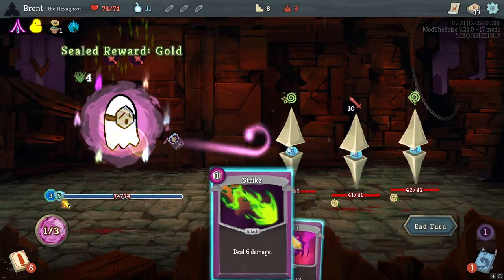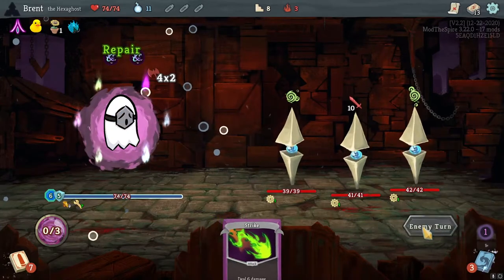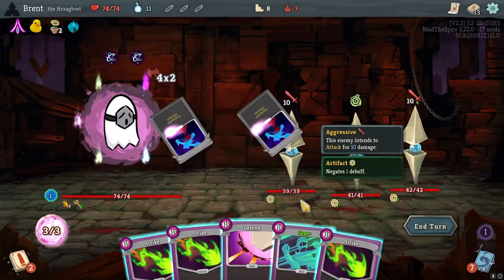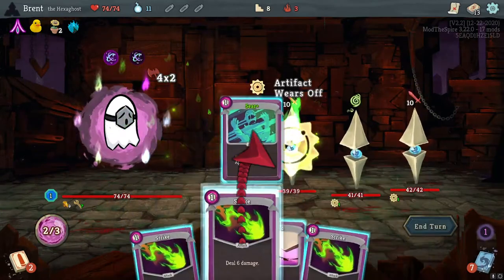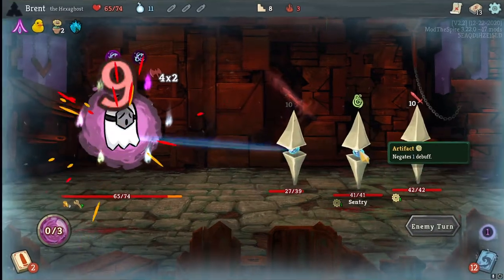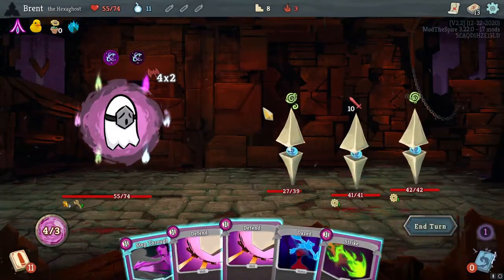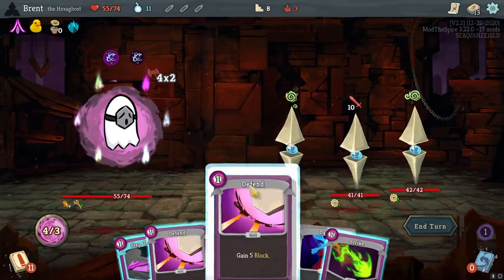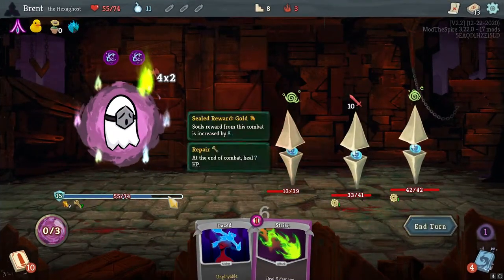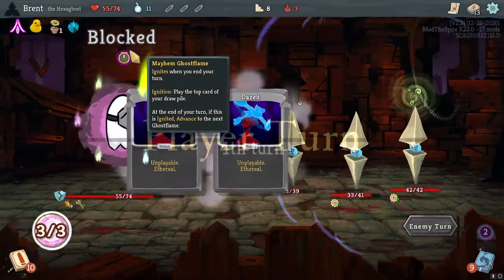Defend, Second Seal, Float. First Seal - let's go ahead and get them all out. I don't want to lose Seer so I'm going to play that. Gonna be most of our damage so it takes a bit. Happy Flower, pretty nice. And we have no activated ghost flames but two draws - this draws one card. Another Strike but it was the principle.